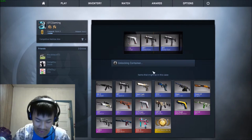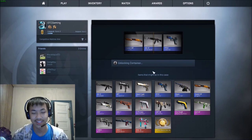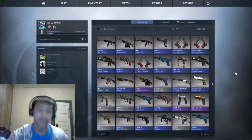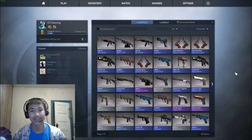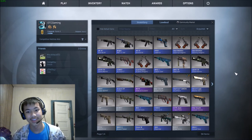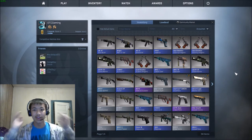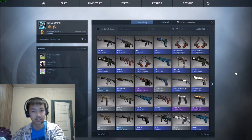I don't think I'm gonna get anything good, but... yeah, it was nothing good — like another AK Elite Build. Those four didn't give me anything good either. I got two AK-47 Elite Builds, a Negev Manor War, and P-250 Valence. I'm probably gonna sell those on the Steam Store or give them to my friends if they want any. But anyways guys, hopefully you enjoyed — I'll see you guys in the next one. Peace.